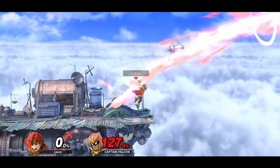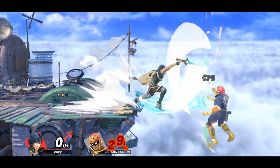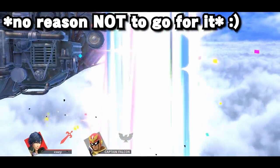Roy's classic day-one kill confirm is still alive and well — jab into back air is a legit kill confirm that Roy can do. This also works for Chrom, but he has a kill confirm that Roy doesn't, such as forward air into up B. This kill confirm forces Chrom to SD, but if they have a stock lead, there's really no reason to go for it.